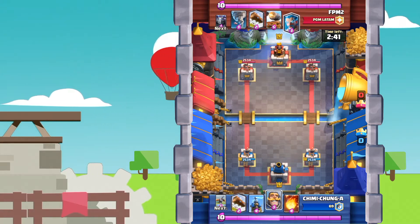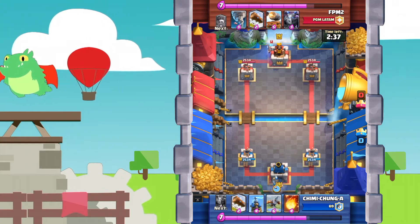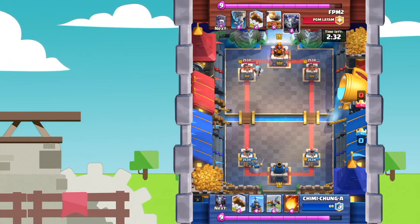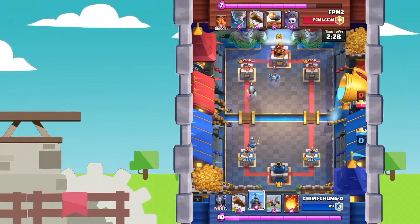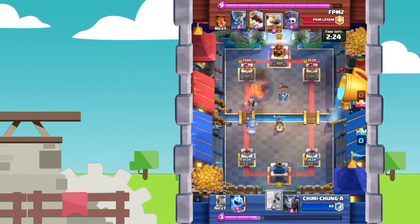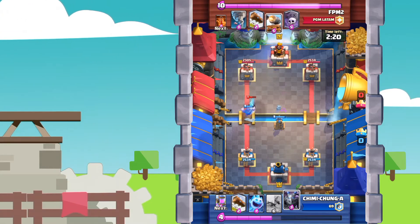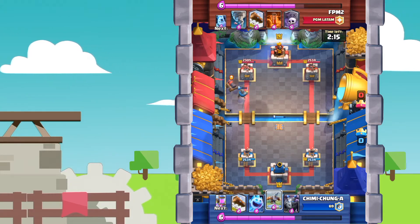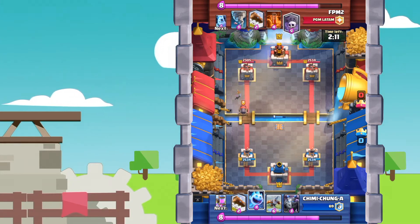Here I don't have that good of a starting hand — obviously no Elixir Collector. So here he puts down an Ice Wizard and I put down a Knight to counter that Ice Wizard. He's going to put down a Mega Minion as well. I try and fireball the Ice Wizard and the Mega Minion, but I actually miss. That's a pretty bad Tesla placement right there — I probably shouldn't have done that. Bit of an overcommitment. But he's going to place down a Cannon Cart to take out the Knight, and I'm not sure he follows up with a Graveyard here.